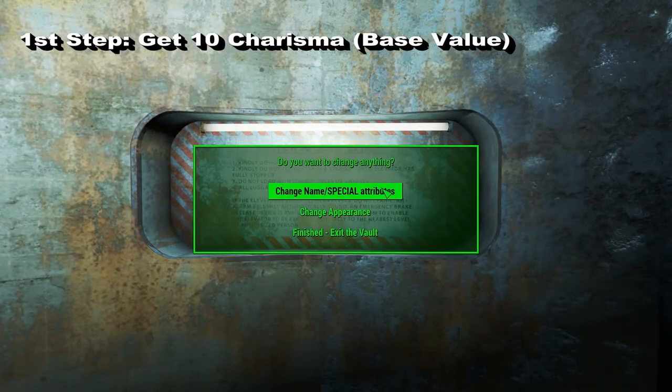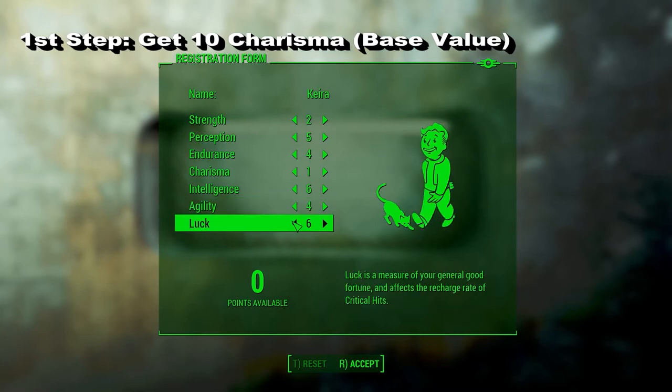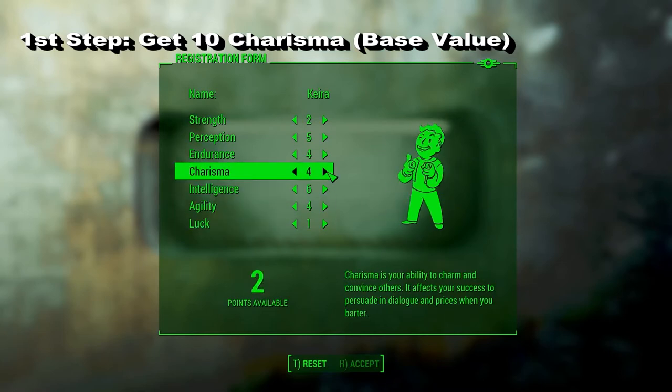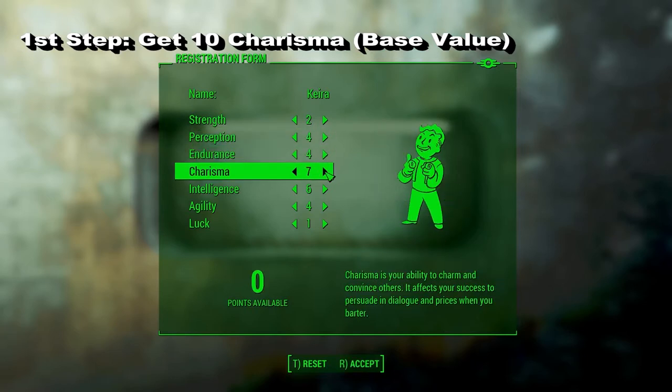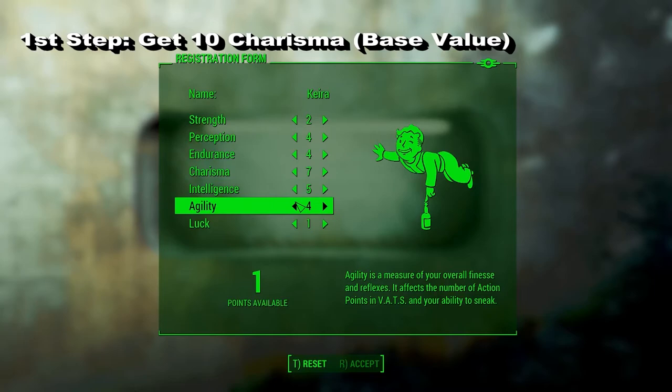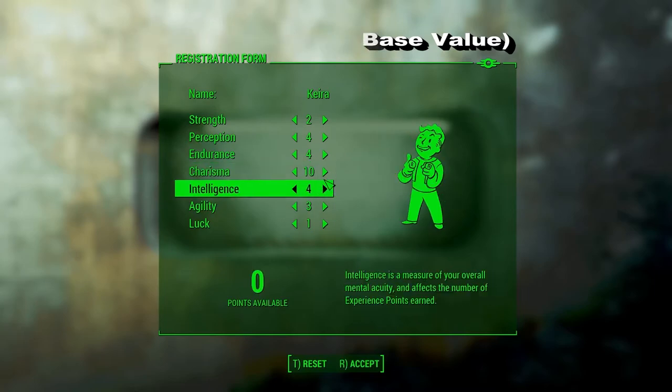But now to the real and only solution I figured out so far. First step: you need a character with a base value of 10 Charisma. It doesn't matter if you create a character with this value or you get the Charisma points from the occasional level ups.